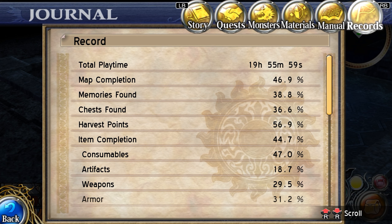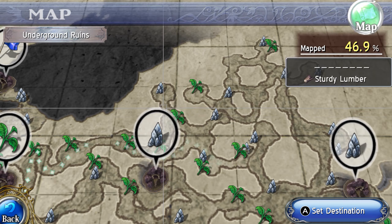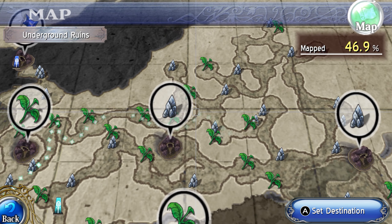I actually missed a chest here — bear potion. Now my record should be up to date: 36.6, harvest points 56.9. Is that right? Still missing one — not good.